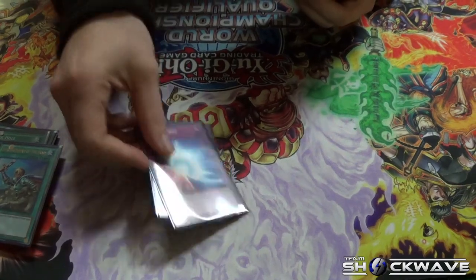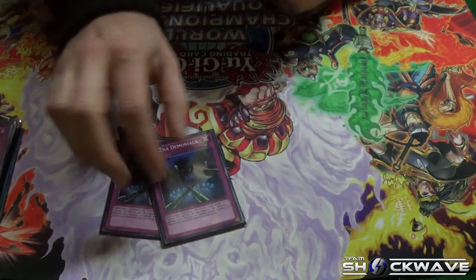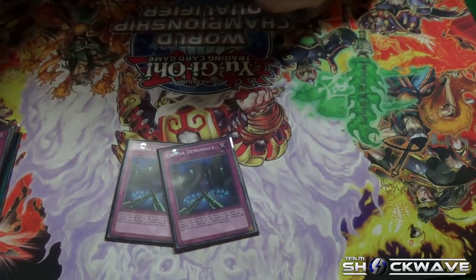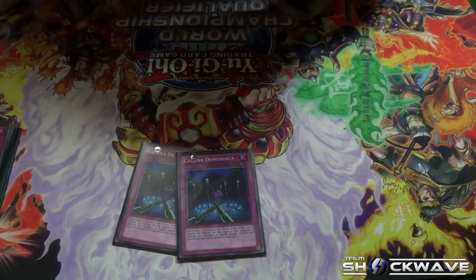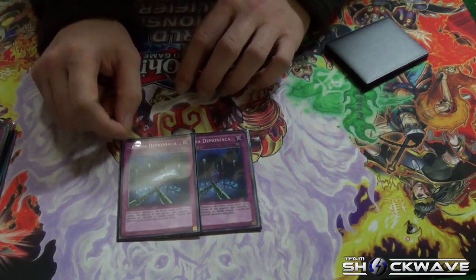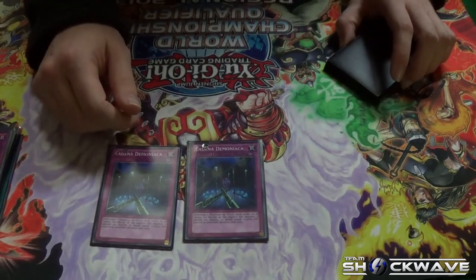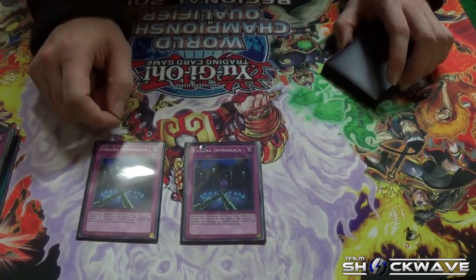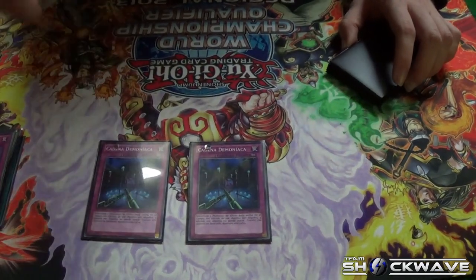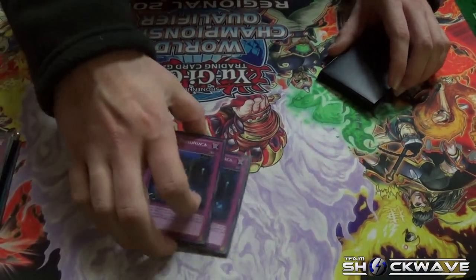Two Mirror Force because I hate certain monsters and need to get rid of them. Two Fiendish Chains — flip it, target a monster, the monster can't attack and its effect is negated. It's there to make sure my monsters don't get ruined by monster effects, and it stops attacks too.